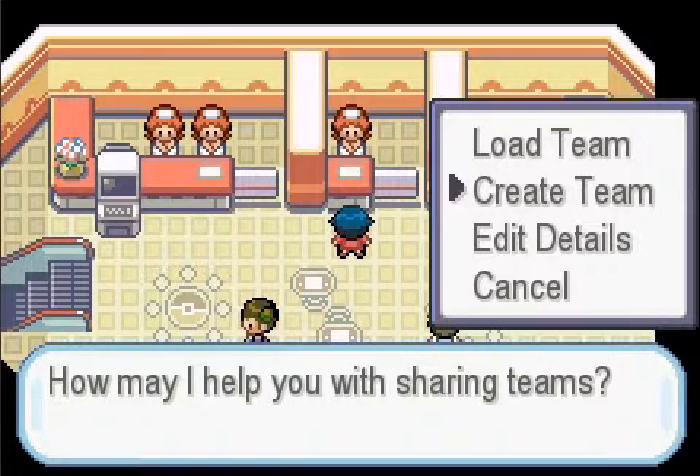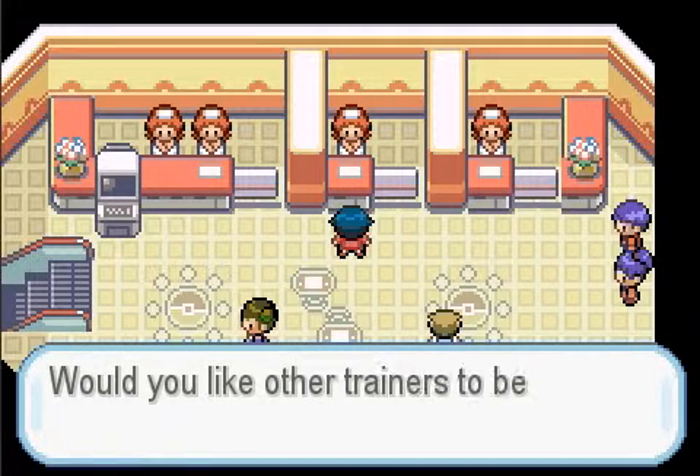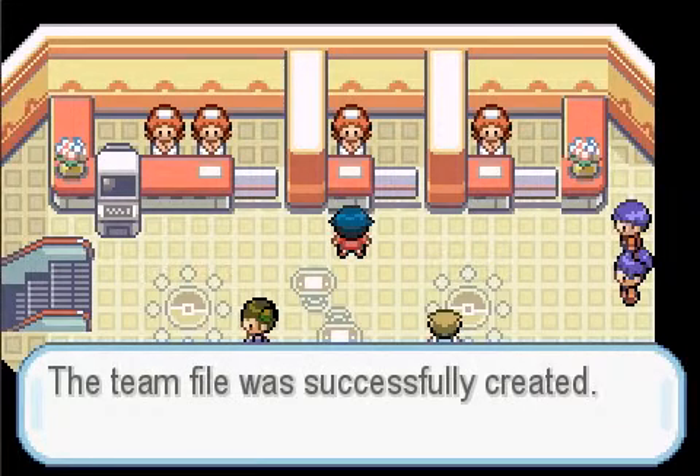Your team is going to be your party team right now, so if you want to create your perfect team, you might as well do it right now. You're going to go to 'Create a Team' and then just select yes. After that, it's going to ask you if you want trainers to see your team or not. I usually say no, but if you say yes, it makes it easier for people to trade with you, which is why they implemented that. I'm going to go ahead and say no, and then the team file will be created.